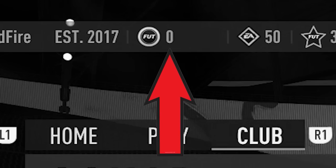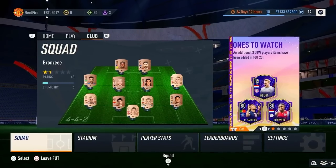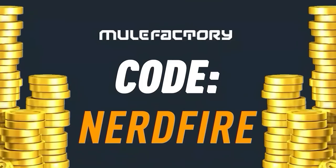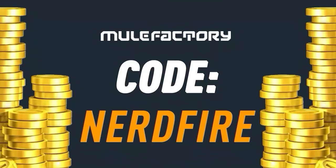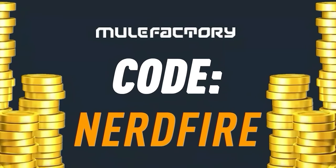Have you guys got a terrible team, no coins, and you want to buy some of the brand new players from the Rule Breaker promo? Well, look no further than MuleFactory.com. Go over there to get the cheapest, most safe, reliable coins and use the code NERDFIRE at the checkout for 5% off your order. Link is in the description down below.